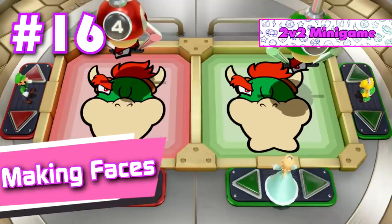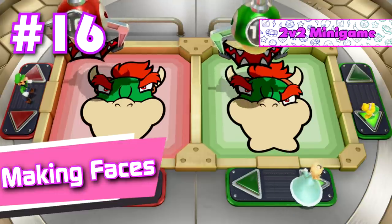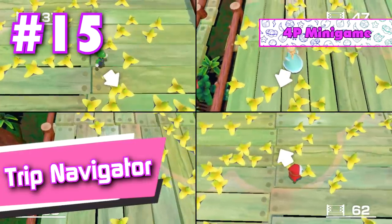Number 16: Making Faces. A clever and unique mashup between the stretching faces mini game from a previous Mario Party and the picture perfect mini game from Super Mario Odyssey. Number 15: Trip Navigator. Even though there's no interaction between the players, this free for all mini game still has a lot of fun and charm to it.